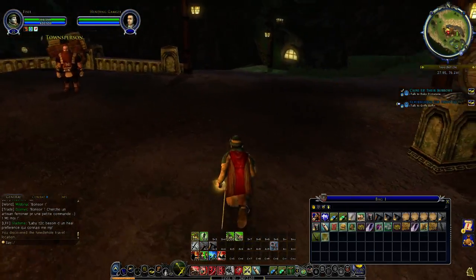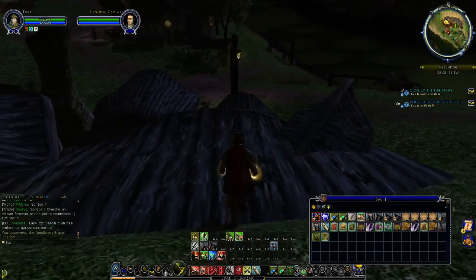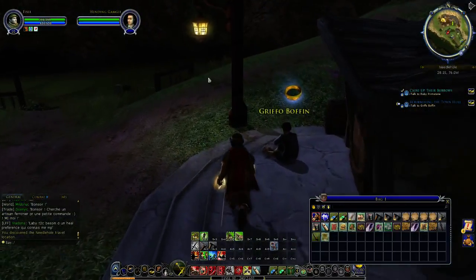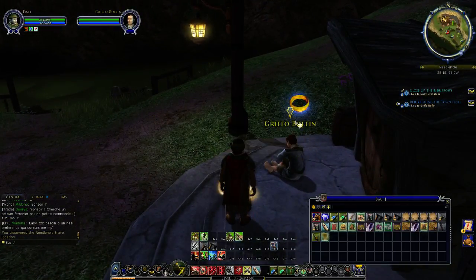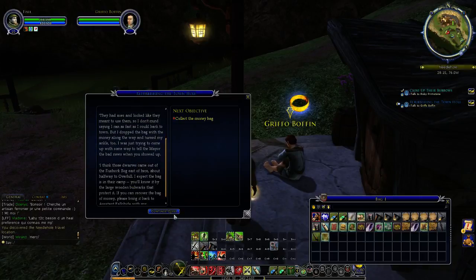Let's now go hand in the quest, which is just here — Griffo Boffin. This is a beautiful storyline and I would love to read it all, but I don't have time. We need to go collect the money bag from the evil dwarves that are in the marshes. So let's go do that.